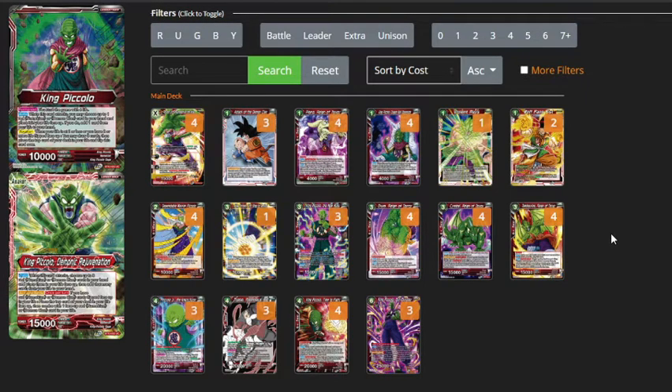His Awaken ability is also very unique. It triggers when your life is at 2 or less, or if you have 2 face-up cards in your life. Then you get to draw 3 and you gain an extra life and he gets flipped over. Often, unless you're against an aggro deck, you don't want to be waiting until you're at 2 or less life to use his Awaken — it's just too risky. But his second Awaken condition, which is if you have 2 or more life flipped face up, almost guarantees that you'll Awaken on turn 2 or 3.